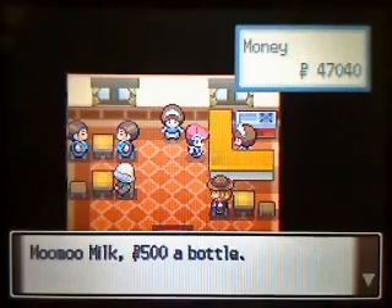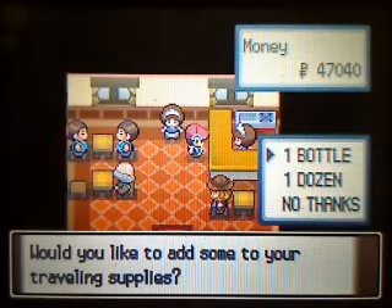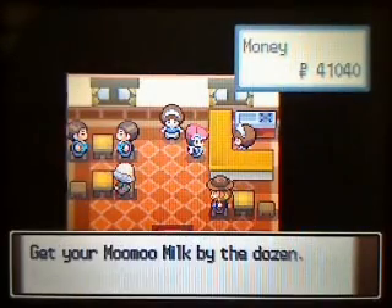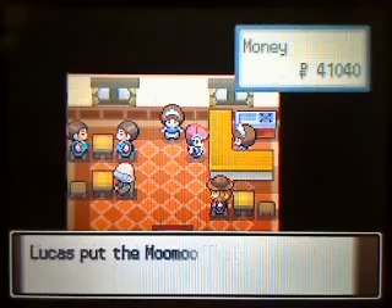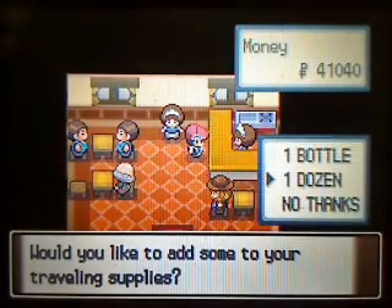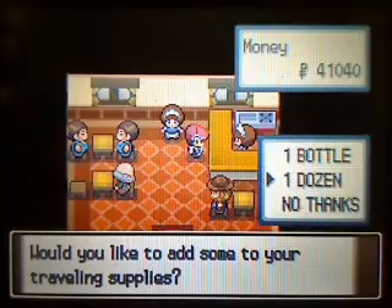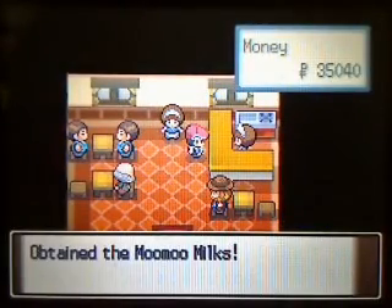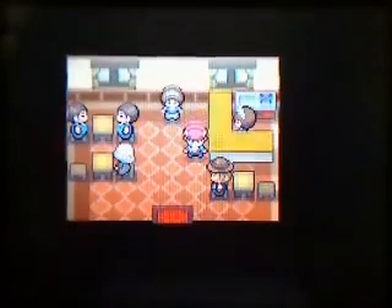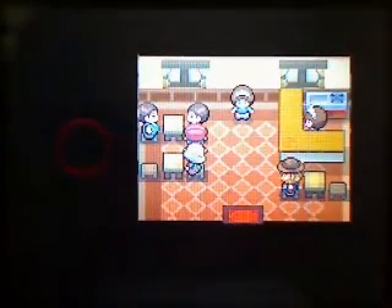This person sells MooMoo Milk. What's nice about this is you can buy them in a dozen — instead of just one at a time, you can buy 12. This is actually a very useful healing item. It's cheaper than a Super Potion, actually. A Super Potion is 700 and only recovers 50 HP, while MooMoo Milk costs 500 and recovers 100 HP, which is basically what my Pokémon are at right now. Very convenient. I really like MooMoo Milk here until you get Hyper Potions, but that's way later in the game.